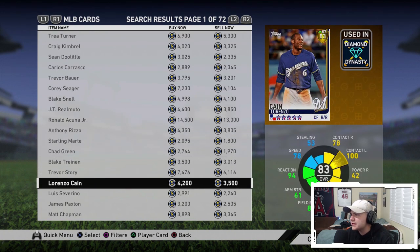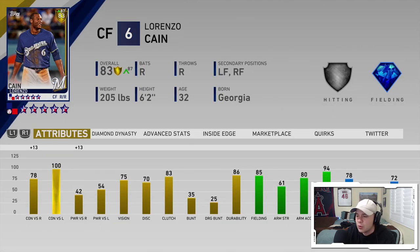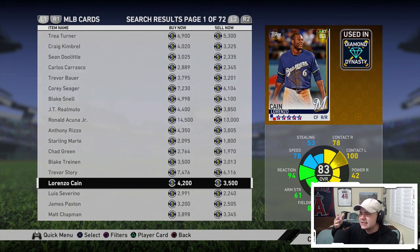Let's say Lorenzo Cain is playing up to an 87 today with a plus 13 against righties and 100 contact versus lefties. If he is up on Inside Edge for 10 days straight, that doesn't mean he is going to be going up to an 85 or 87 in the next roster update. Remember, Inside Edge is reset every day and it analyzes the matchups every single day. It's not that Lorenzo Cain had five hits yesterday so today he's playing up to an 87 — no, it's about who he is facing on the mound and how he has fared in certain situations in the past.